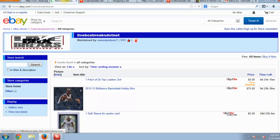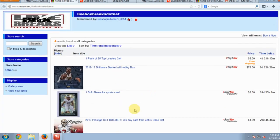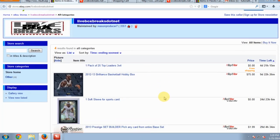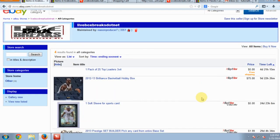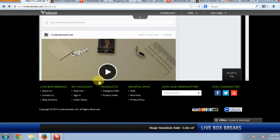We have our eBay auctions — right here is where you can bid on different breaks. All our auctions sold out last night so we don't have anything up right now, but every week we have three or four days worth of auctions you can look through. You can always use this link and go right to eBay and bid on box breaks.